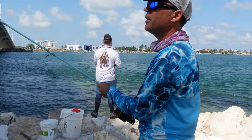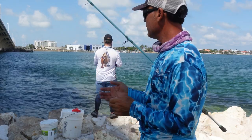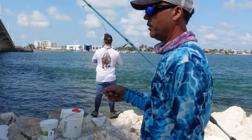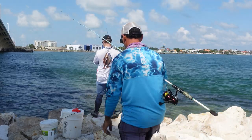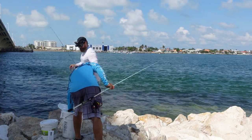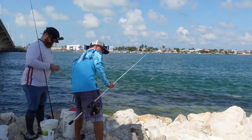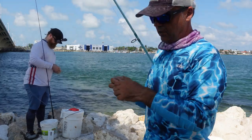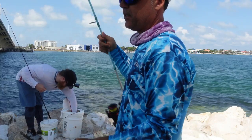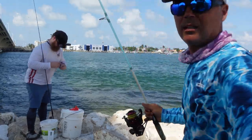Saw a monster snook — grabbed on a 46-incher. I wasn't ready, came here, grabbed my big pole, was gone. I didn't know where he went — just cruising two feet away from the rocks. I'll try the croaker on a tiny line, let's see if snook likes to go on the skinny lines. I don't think I'm gonna land a big one with these but I'll give it a try. Let's do it.